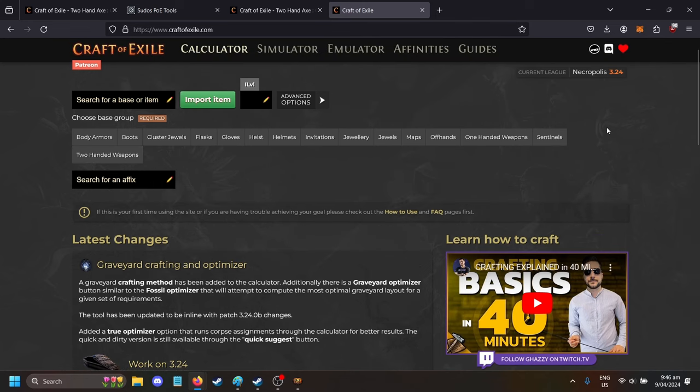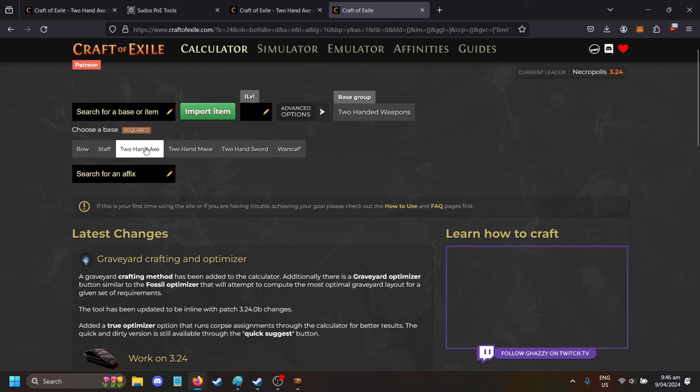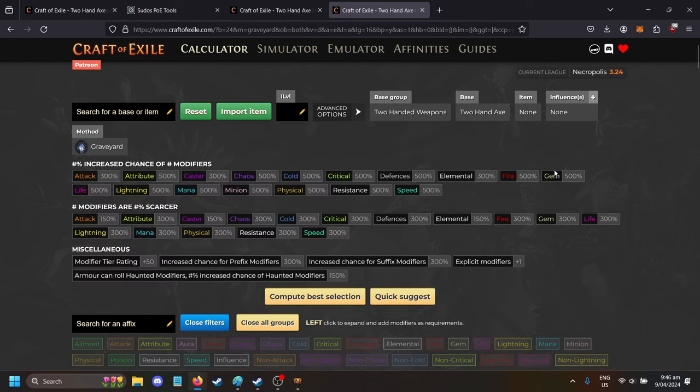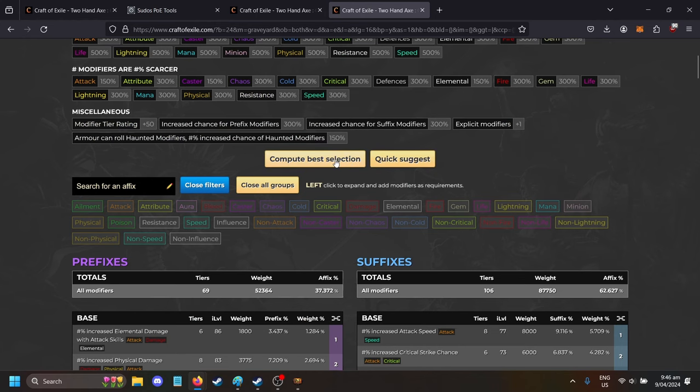So your first step is to go to Craft of Exile, go to weapons, add an axe, and hit Graveyard Craft. Click that, and then you can compute best selection.